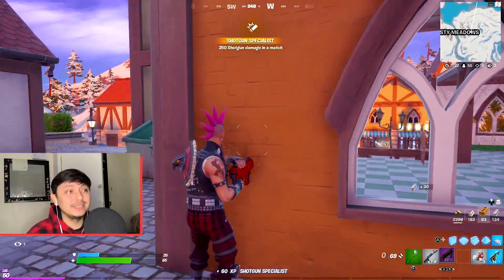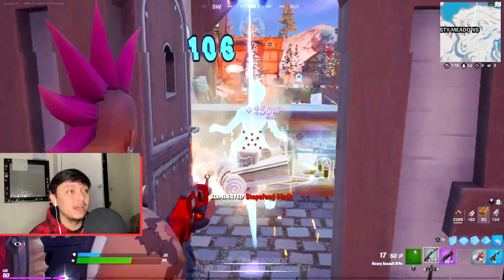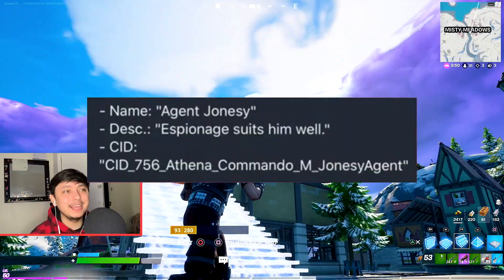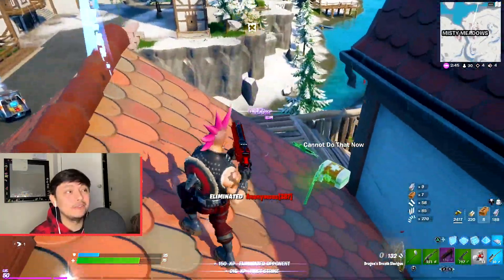SheenaBR posted this on Twitter and found that this tag was attached to Agent Jonesy skins. The name is Agent Jonesy, and the description reads: Espionage suits him well. He also has a CID — which is a code name for skins in Fortnite — and it's 756.